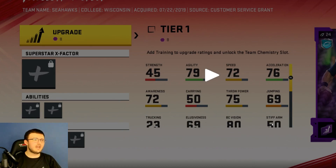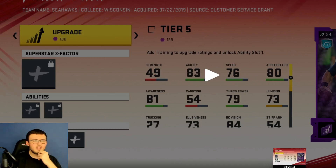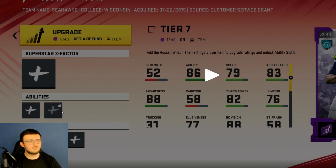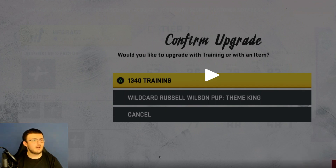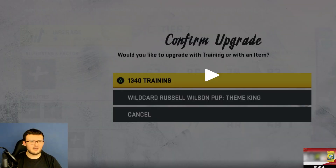Right here we have the upgrade process - upgrade for 8 training, Superstar X-Factor, his abilities and his chemistries. You can max out your players. You can't have Superstar X-Factors on everyone active at once - you can only have one on offense and one on defense at a given time. Right here we have Russell Wilson, and as you upgrade him, he does unlock his Superstar X-Factor and of course his abilities. They also upgrade him further and you can see Wildcat Russell Wilson theme king.